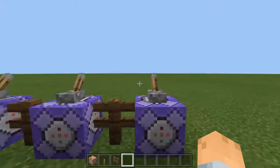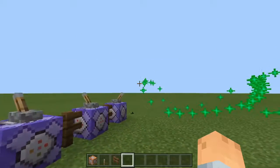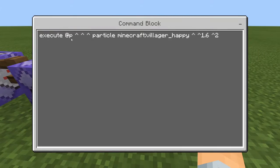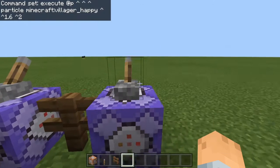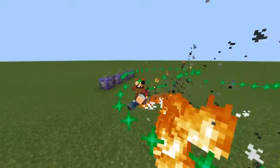I will leave all of these commands down in the description. Let me activate it to show you — as you can see it's like a sparkler and it just follows wherever you put your mouse pointer, which I think is really cool. The command is 'execute @p' then the tilde coordinates, then 'particle minecraft:villager_happy' then the tildes again, '1.6' and '2'. Set it to repeat, and if you do all of these at once it'll be kind of crazy — just look at this!